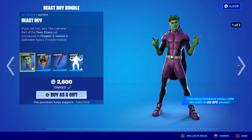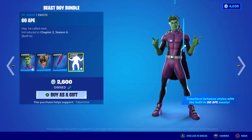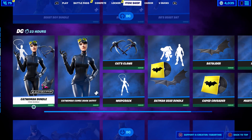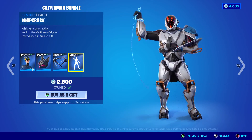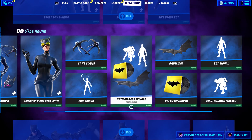Beast Boy bundle — this one comes with a transformation emote. Love this, interesting back bling, nice Beast Bat pickaxe, and the built-in transformation is cool, almost like a Super Saiyan. You can buy them individually as well. Catwoman bundle — long time no see. This is an underrated one in my opinion, but not a lot of people like Catwoman either for some reason. There's the whip crack emote — maybe the new Catwoman is down below.